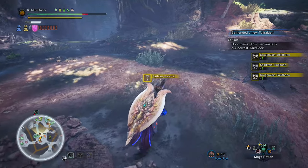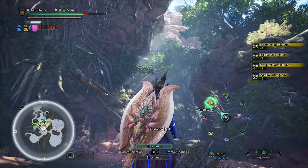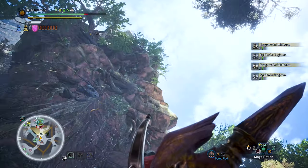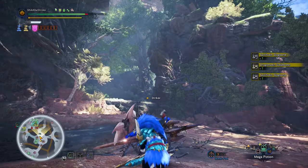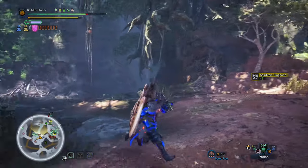It should be noted that some monsters do not have a tempered drop. Examples are Great Jagras, Kulu-Ya-Ku, Gold Rathian, Silver Rathalos, Ruiner Nergigante, and others. Silver Rathalos, Gold Rathian, and Ruiner Nergigante may change since their tempered versions are not yet released but will be soon.